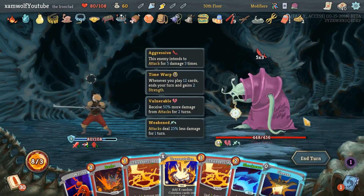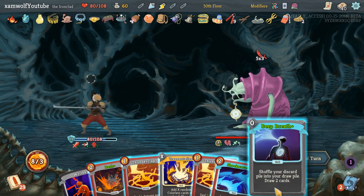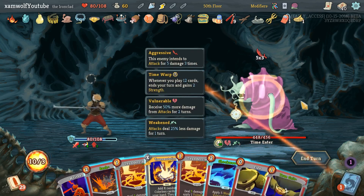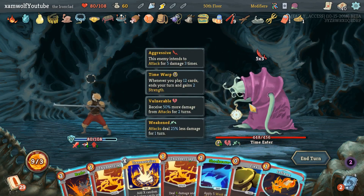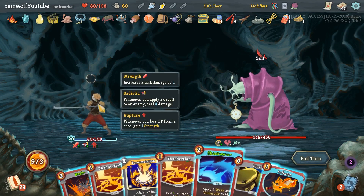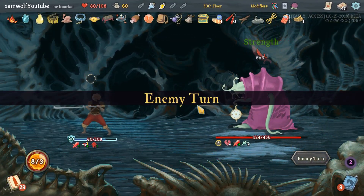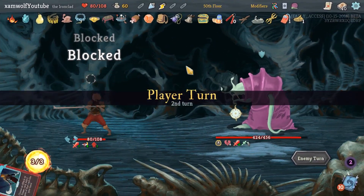Come on, give me block. None of these are giving me block so I just want to draw. I can have one attack or one card still. We end on eight energy — I think we could have almost gone infinite with the Sundial. That's amazing.